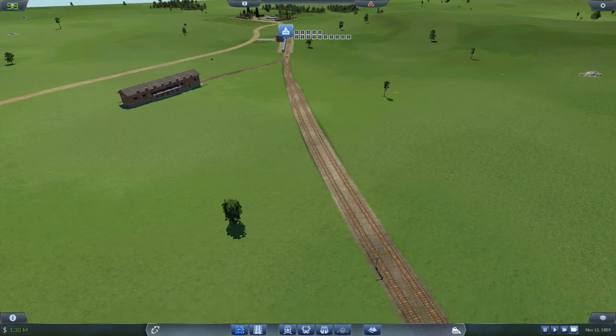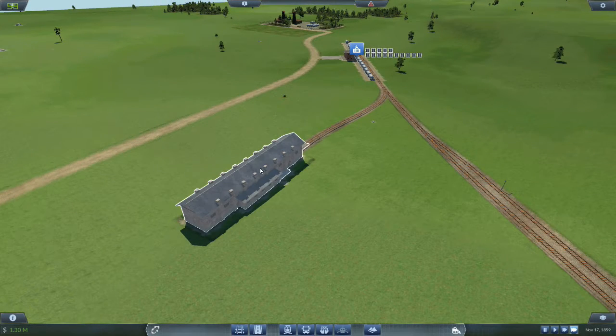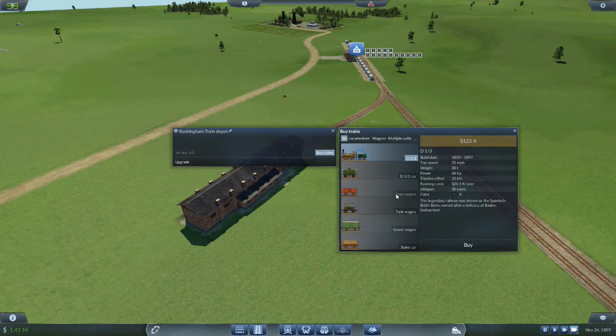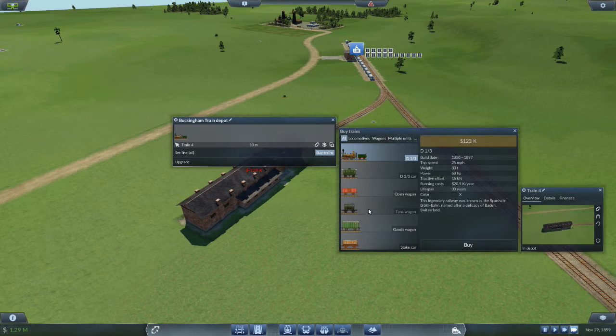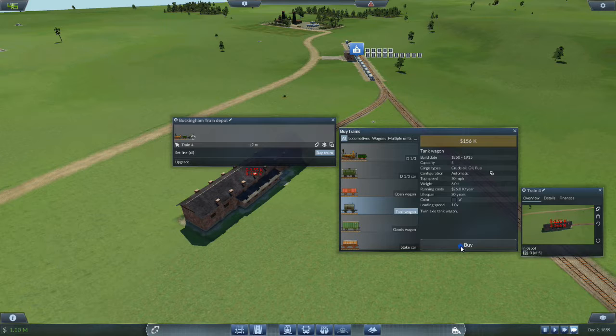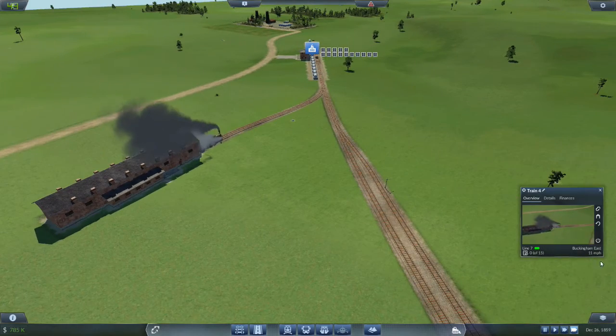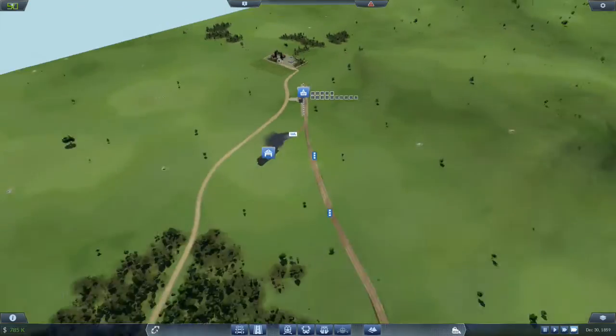We'll get signals in there, one there, one there, and one where it joins the existing track, plus one up here to encourage trains to come out of the station. I'm now going to buy another train - that train will be towing oil tankers. Let's pick up three of those, leave it automatic, and set it to the green line which is line 97, that takes crude oil down to the oil refinery. That's set up.